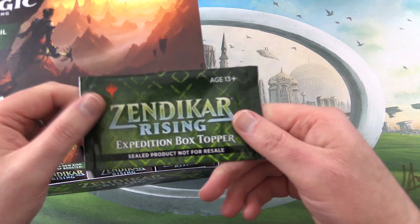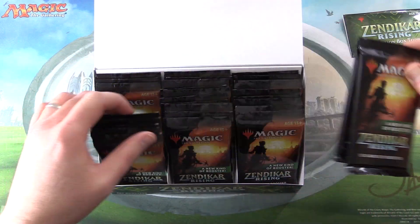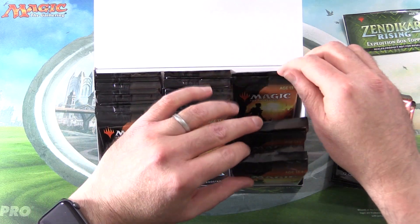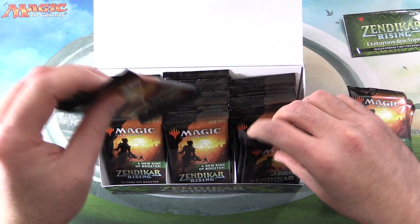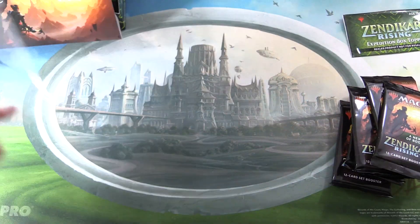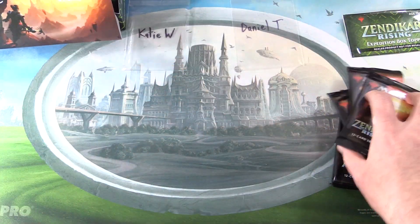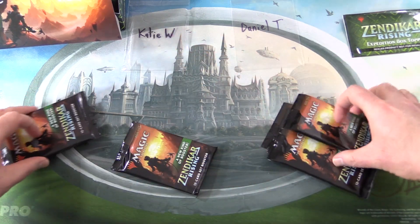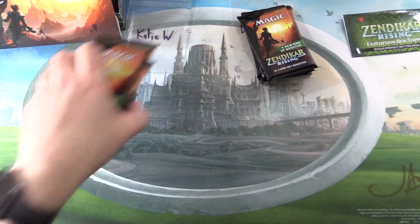So we will be opening the box topper — hopefully it is not damaged. I'm just going to be snacking today, so we'll be grabbing 8 packs. Let's set that aside and introduce the Patrons. We have Katie W and Daniel T — 4 packs each, randomly distributed. Perfect.